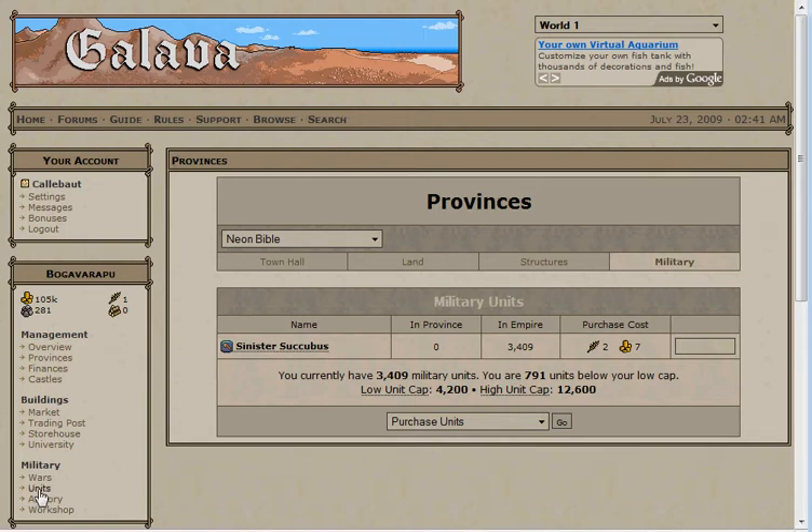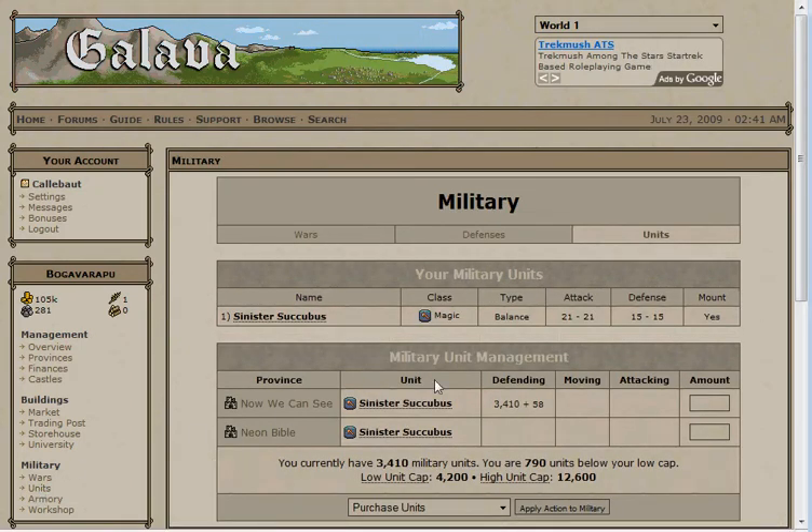Note that you can also purchase units directly from the unit tab. It takes one minute to train a single soldier. Most things in Galava are not created instantly, so get used to waiting for your purchases to complete.